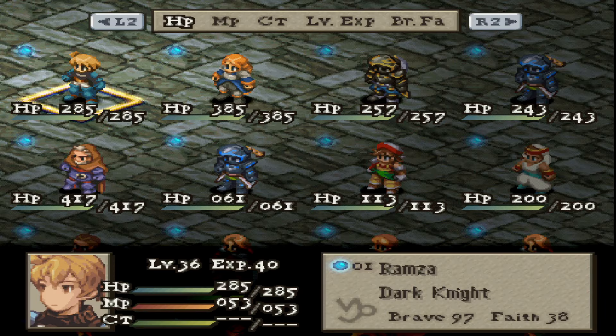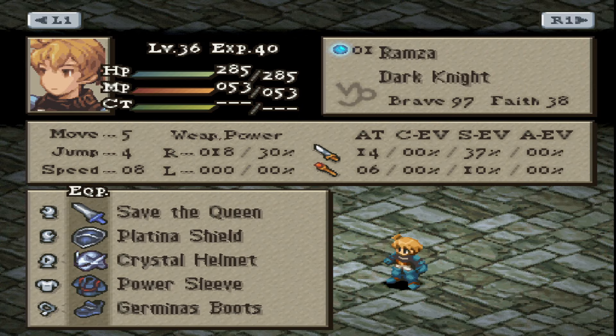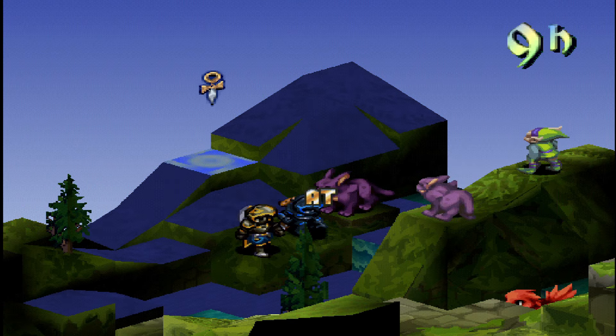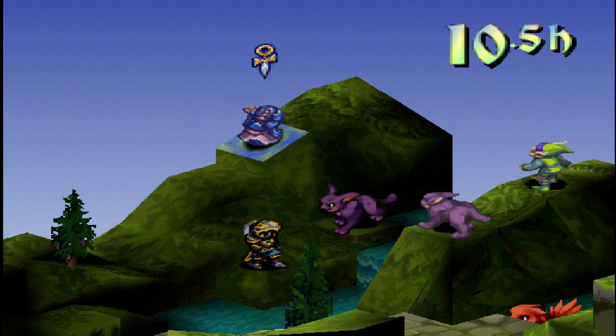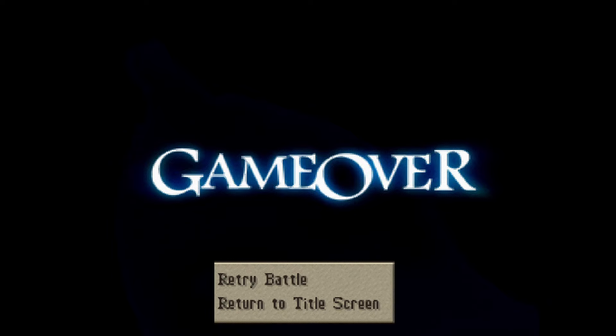While many of us know the game very well, sometimes we can get caught off guard in random encounters. In battle, just in case you want to move to a different spot because you made a mistake, you can now redo that action — very reminiscent of the FFTA games. If we do happen to get a game over though, the player also has the option to retry instead of just being kicked back to the title screen, saving us even more time.